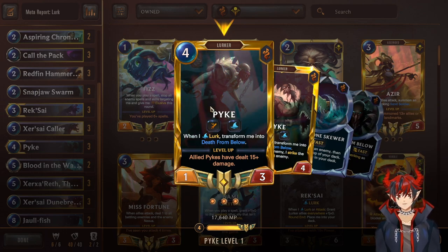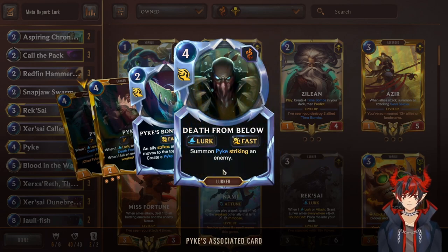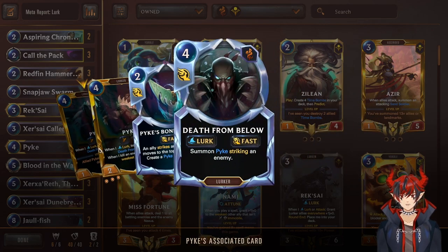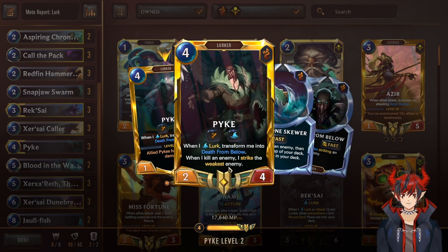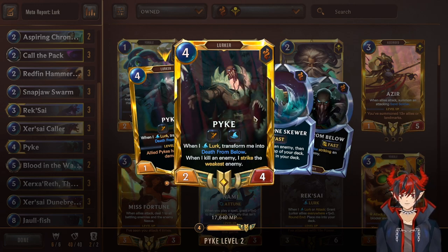Pike is our other champion — when you lurk him, he transforms into Death from Below, a four-cost fast speed spell that summons Pike striking an enemy. This is the most powerful part of the deck. We want to put Pike on top via predict or Call the Pack and then lurk him. If you can get him to four or five attack, he strikes for that much on summon. When he levels, whenever he kills an enemy he chains to the next weakest, and then the next — it's Pike's chain kill ultimate from League of Legends brought straight into the game, and it is absolutely amazing.